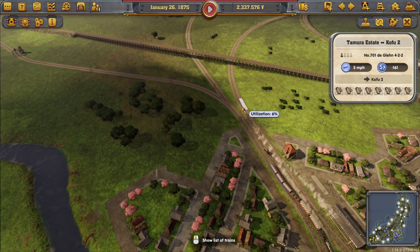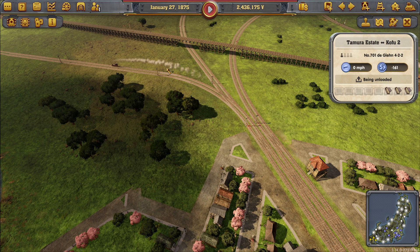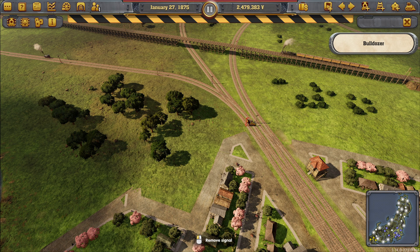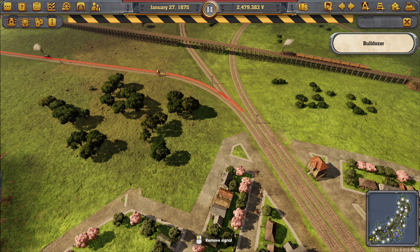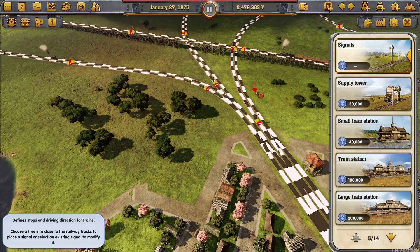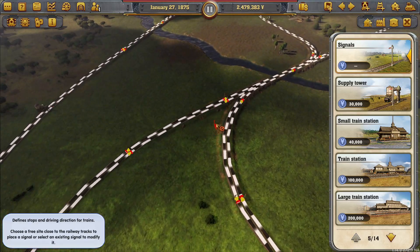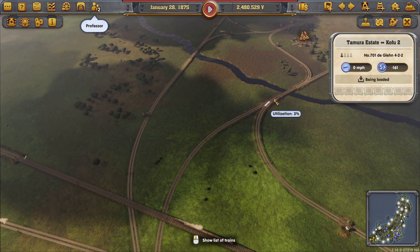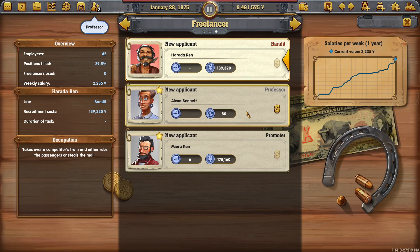We have a signal issue — it might be a signal after a junction, which we do have in two places. That's not too bad; we can easily rectify that by removing the signals that are too close to the junction. That's that tidied up and we won't have to deal with that again. Normally I'm quite good with that. I've got one over here as well — we don't want that one after the junction, otherwise if he's sitting on the junction he's going to hold up other trains.